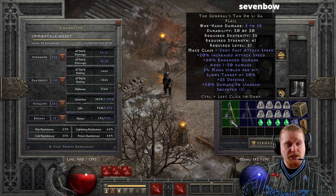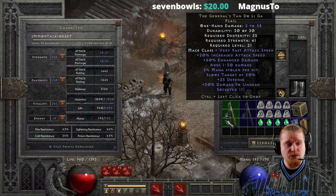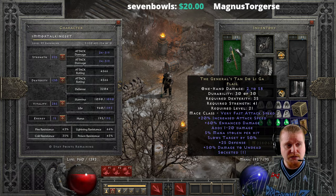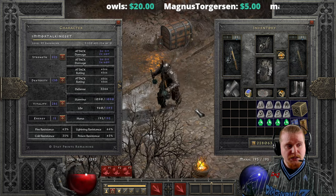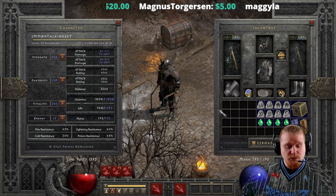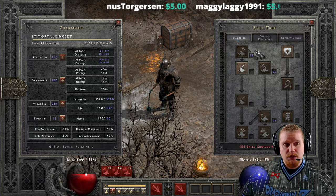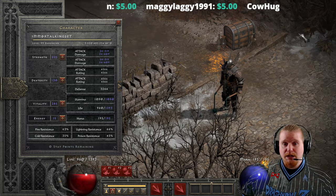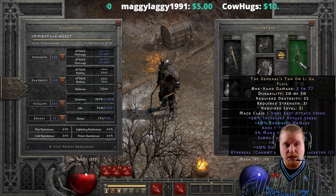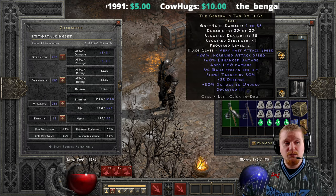We also have 25 defense on here, which is kind of nice especially for a low level character, and it does multiply depending on what kind of character you use it on. If you were to use two of these on a Frenzy Barbarian, you could get a very nice +50 defense which would get multiplied by Iron Skin as well as your Shout ability. If you're a Paladin, it could get multiplied by Holy Shield. So the 25 defense actually does work out to be a little bit more than you might think.